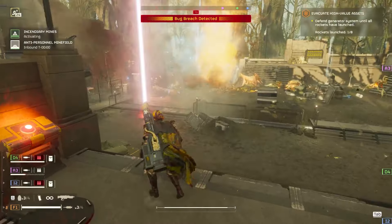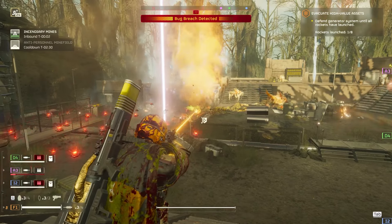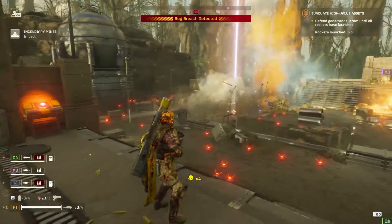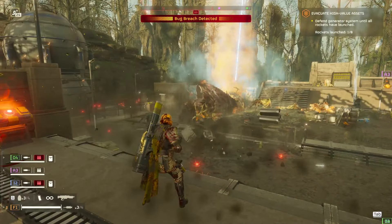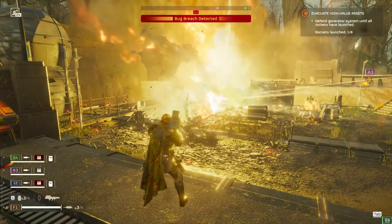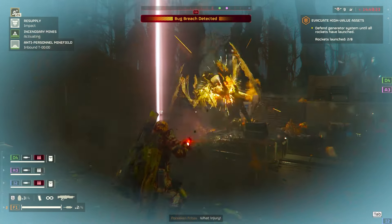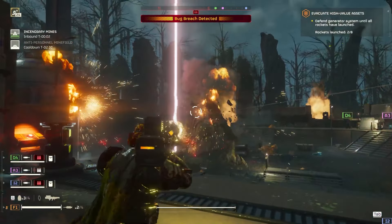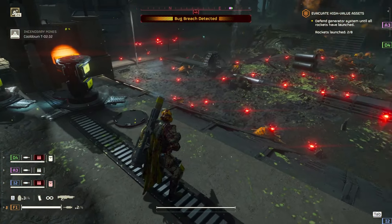Next up on the chopping block is landmines. Naturally, positioning is always the key to using mines efficiently, but even so, it is difficult to get the same value from mines as you would from an Eagle or Orbital stratagem. This is due to them being an expendable stratagem that doesn't come close to the killing power of a cluster bomb, and their brutally slow cooldown of two and a half minutes makes them a very poor pick. I believe this could be solved by decreasing their call-in time by a full minute and adding a ship upgrade that allows you to call them in twice before going on cooldown.